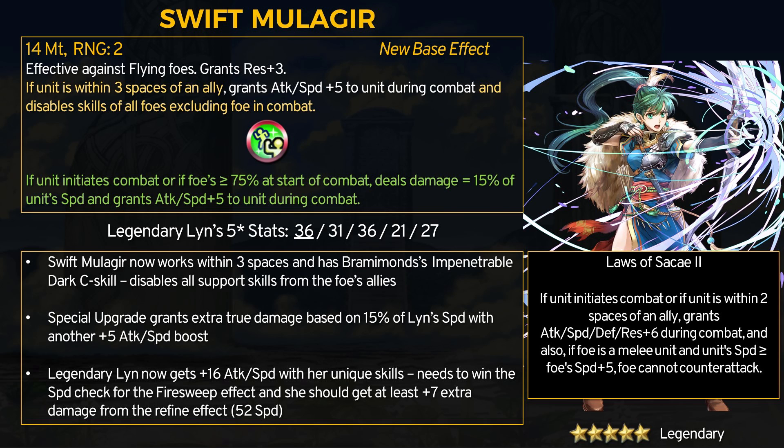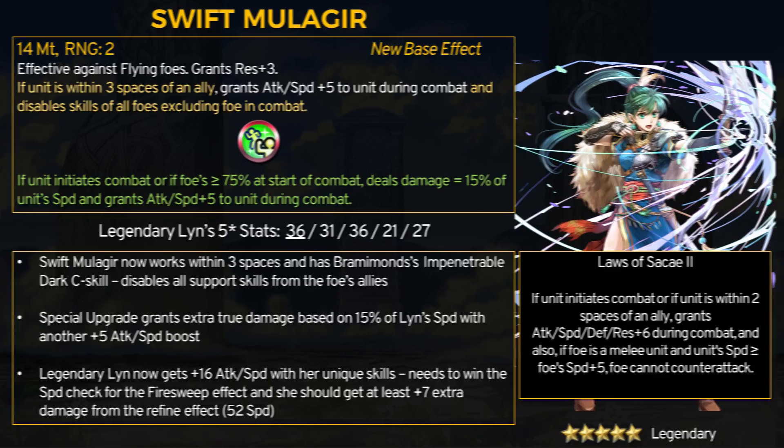With Swift Mulliger and Lhazza K2, Lin gets a much needed plus 16 attack and speed boost and plus 6 defense and res. The two different space conditions between both skills — one is 3 spaces, the other is 2 — but if you're initiating combat then you should be okay. In general, Lin will initiate with lots of attack and speed, extra true damage, and can protect herself from distant counter units, though against ranged units she'll still have to duke it out while at least disabling their support skills.